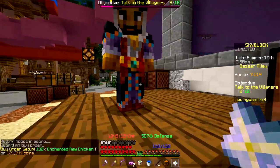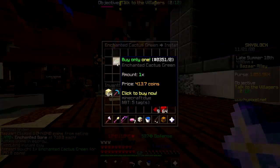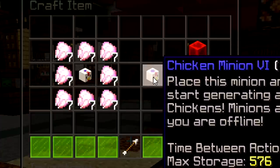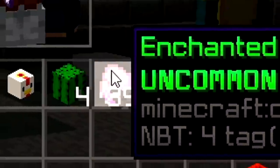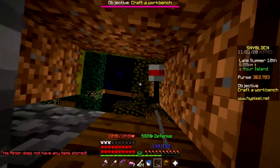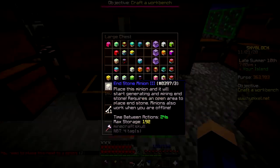I should probably collect this one million coins. Time to spend it all on cactus green. Level four and another level four - I hate being broke. Using buy orders takes forever. I might have bought too much chicken - I have like 39 extra - but it was kind of cheap so it doesn't matter. I'm gonna place it here. The chicken minions fill up quite fast, so I can give the super compactor to one.